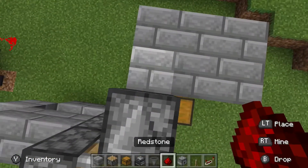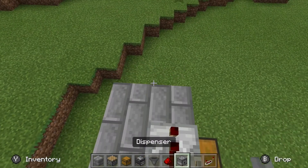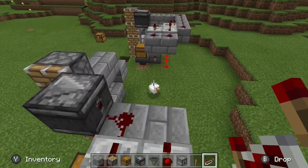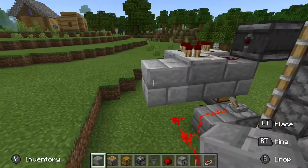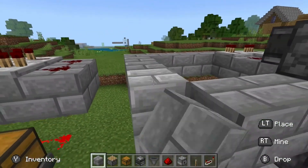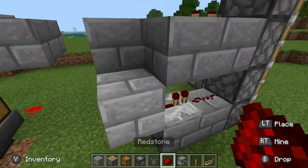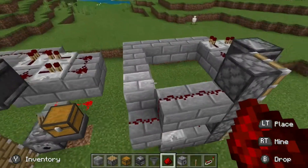Place redstone like this, then a redstone repeater facing this way, another redstone repeater facing this way, then place a block going around to here. Add a redstone repeater facing this way, then redstone going up and around this area all the way around.